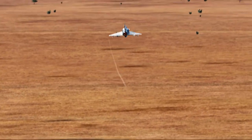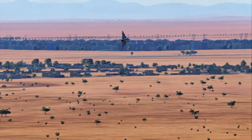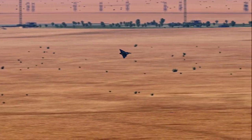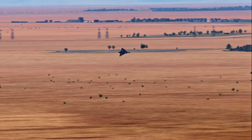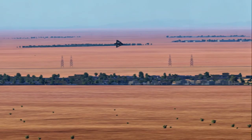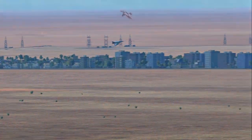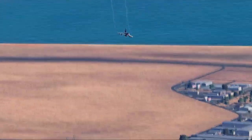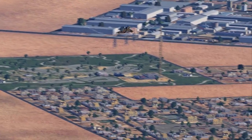The most notable feature of this aircraft that most will recognize is the delta wing design. The pure delta wing design exhibits flow separation at high angles of attack, or AOA, and high drag at low speeds. At low speeds, a delta wing requires a high angle of attack to maintain lift, meaning as you're slow you're going to have to point your nose up a little bit in order to maintain that lift.